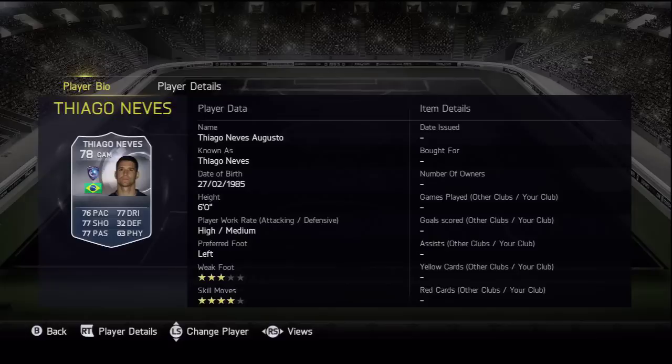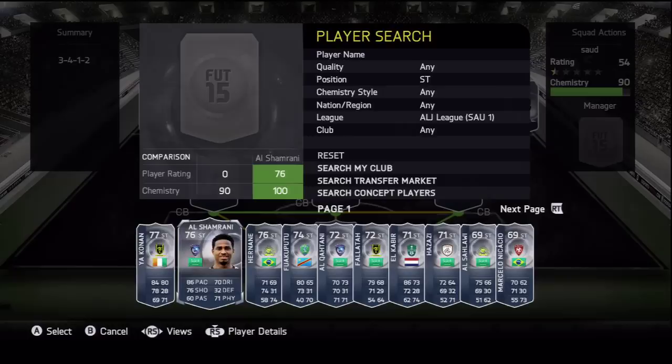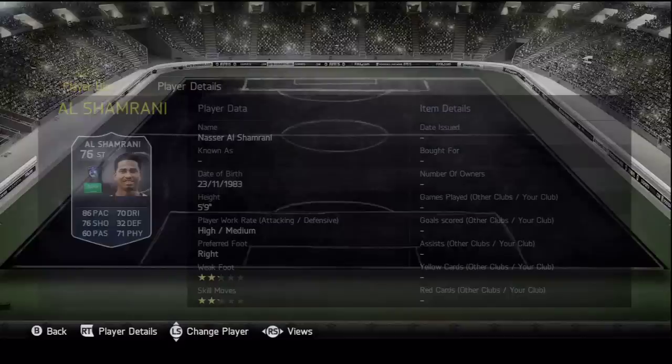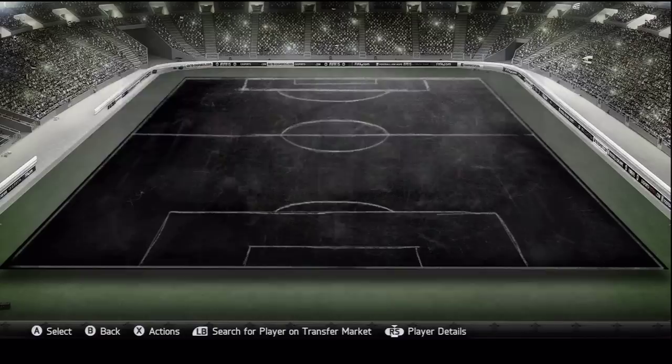At right striker we're going to go with Al Shamrani. If you remember, he got a Team of the Season card in FIFA 14 — I think it was 80 rated with really high shooting, something like 87 shooting. He goes in at right striker playing for Al Ahli — 86 pace, 76 shooting, decent physical. Decent player.